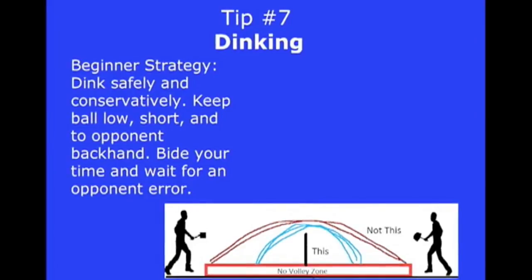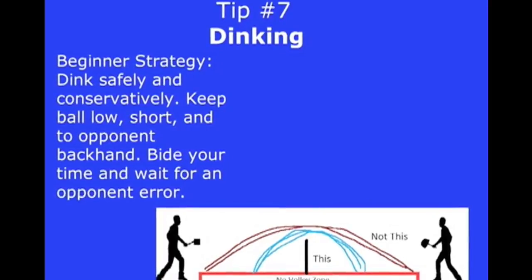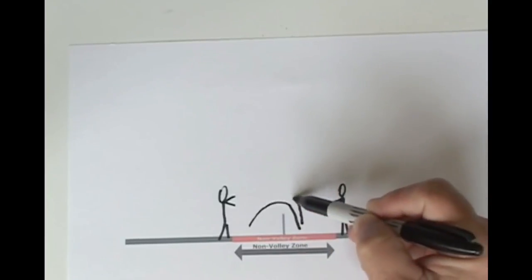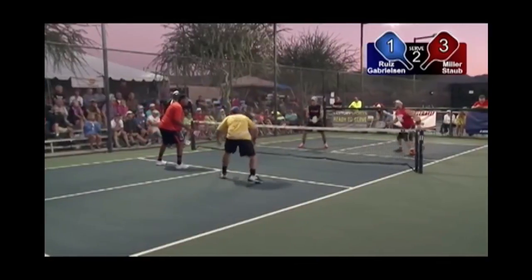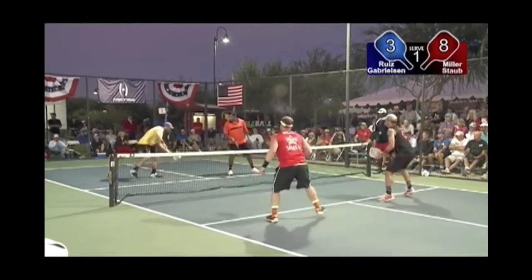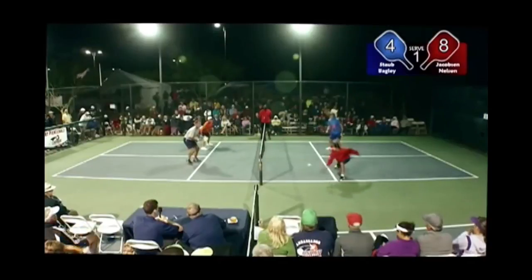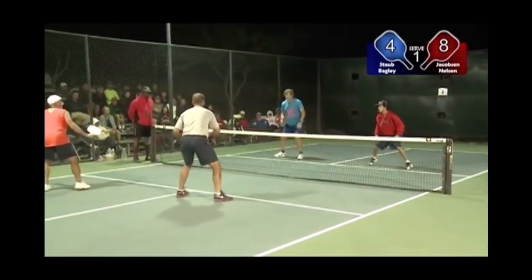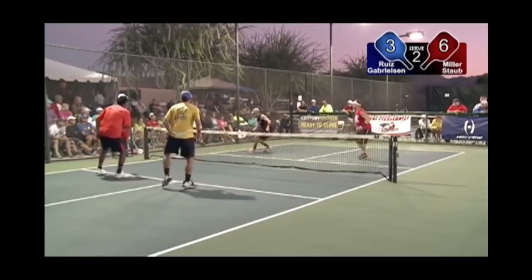Tip number seven, net play: learn to dink and avoid giving the other team a shot. Suppose all four players are now properly positioned at the net. For beginning and intermediate dinkers, the best strategy is to dink conservatively and wait for your opponent to make an error. At this close range, the last thing you want to do is provide your opponent a ball that they can smash. Instead, you want to produce dink shots that land in the no-volley zone and which require your opponent to hit up on the ball — feed your opponent short dink shots that they can't do anything with offensively. The safest shots are usually to the opponent's backhand.